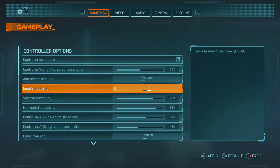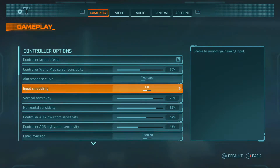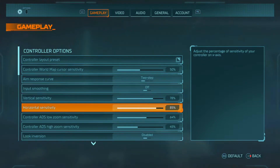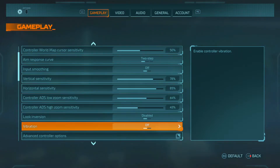Input smoothing — turn that off. It's personal preference depending on your advanced control options, but if you don't have a lot of those bars up, turn it off. Vertical sensitivity is 78, horizontal sensitivity is 85, controller ADS low zoom sensitivity is 64, and controller ADS high zoom sensitivity is 45.